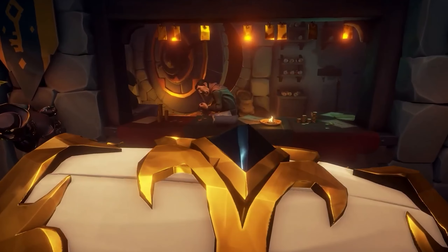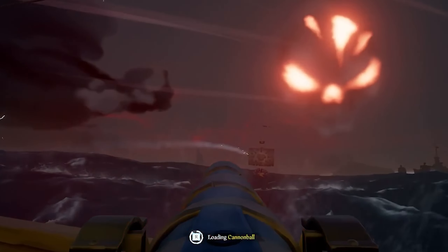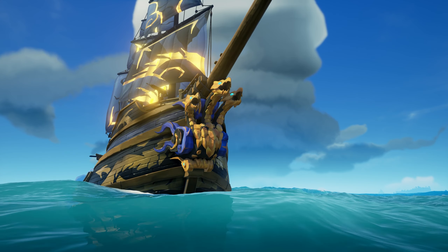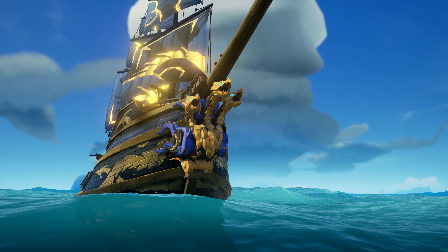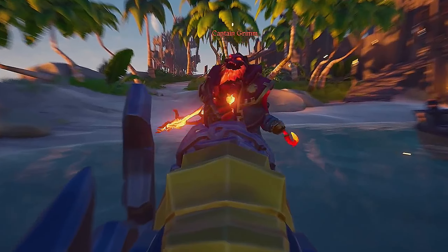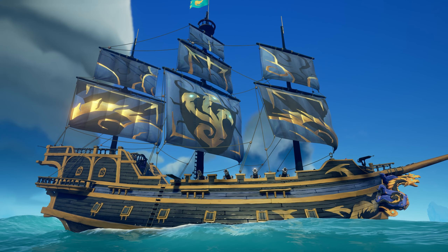At number 5, we have the Fate of Fortune Ship Set. This set takes number 5 on this list because of the crazy amount of risk that comes with doing the Fort of Fortune in the first place. To unlock this ship set, you'll need to sell 30 chests of fortune, which can only be obtained from the vaults at Fort of Fortune. Not only is this world event a bit rarer than others when it comes to spawning, but it's also the most contested event in the entire game.